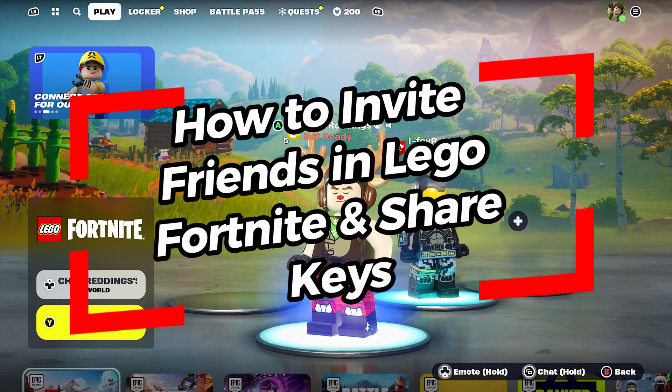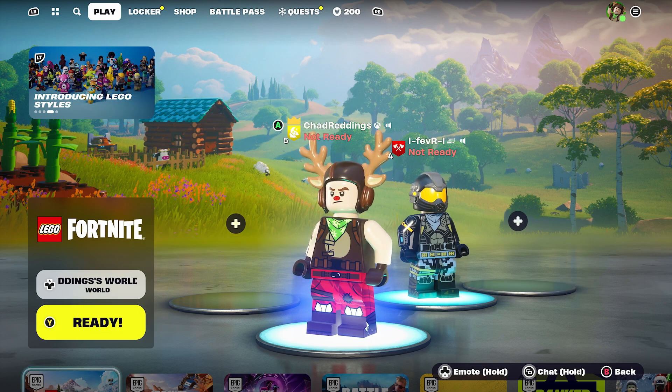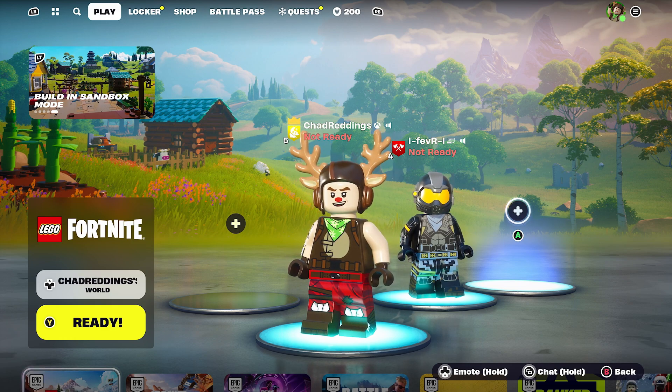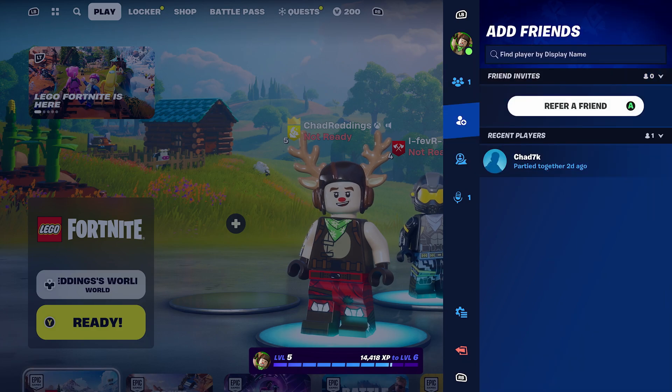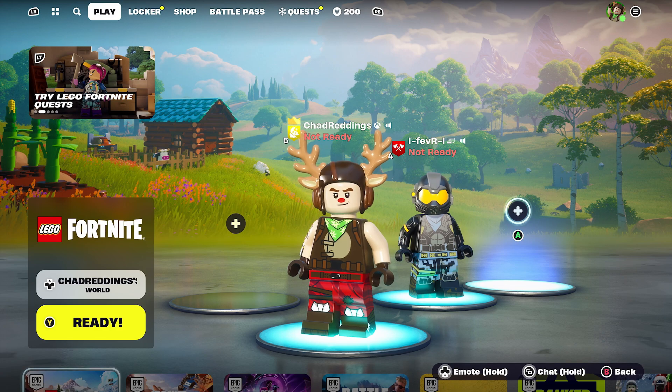In this video I'm going to show you how to invite friends in LEGO Fortnite and share keys with them so you can play together easily. What you want to do is invite them as you normally would in Fortnite by selecting one of the plus buttons in the lobby, then find your friend in the friends list and simply invite them.